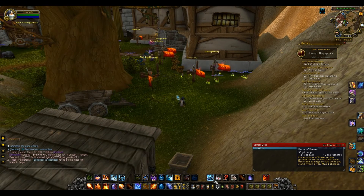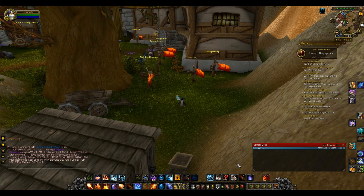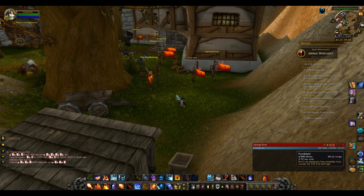What we're going to be doing is popping Rune of Power, then Combustion, and the rest of our cooldowns — such as Meteor, your trinkets, your potions, and so on. After that we're just going to be doing the standard rotation.